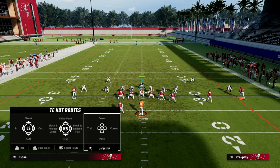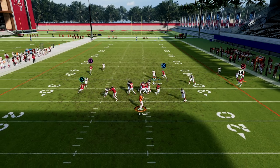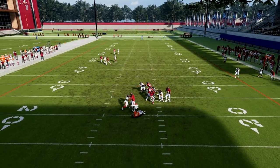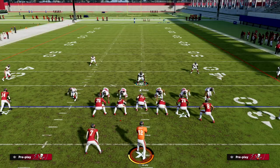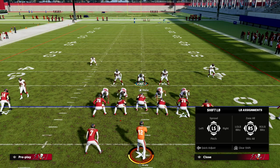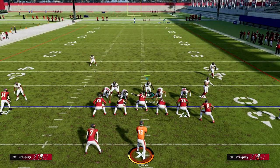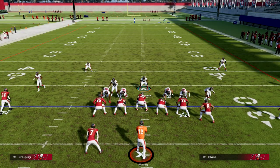Now let's say the tight end runs across the formation. You're going to see the hard flat is going to help with that flat route, and then we're going to be able to lurk the tight end. This is a really simple and effective defense for this. I'm not sure why my linebackers are out of position — I may have accidentally audibled — so let me get out of there and just throw the ball away.